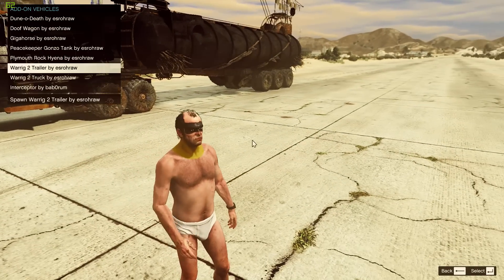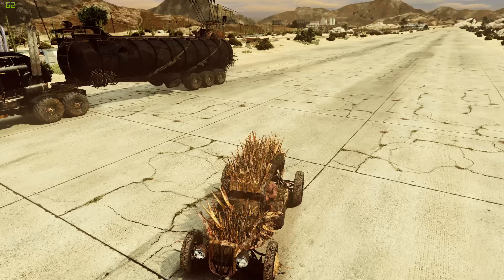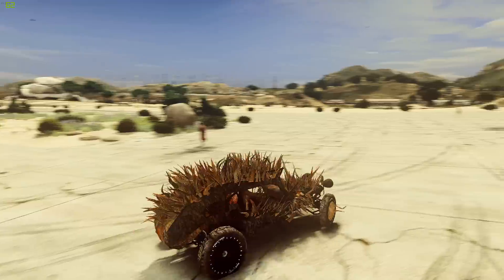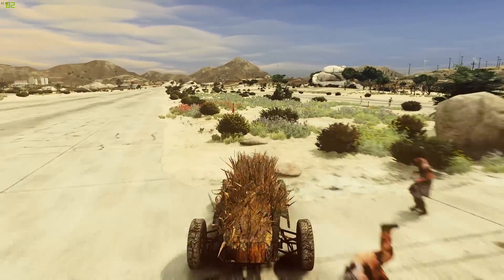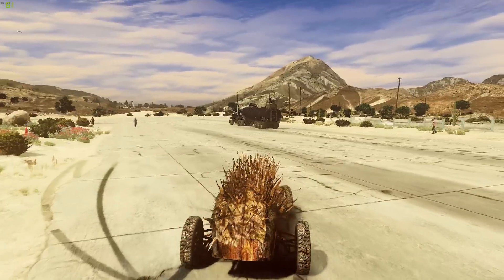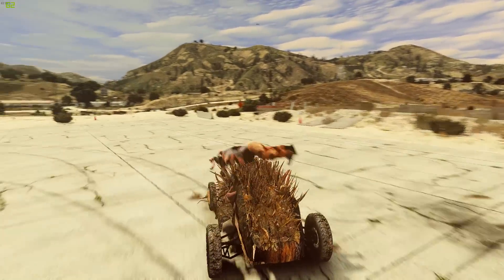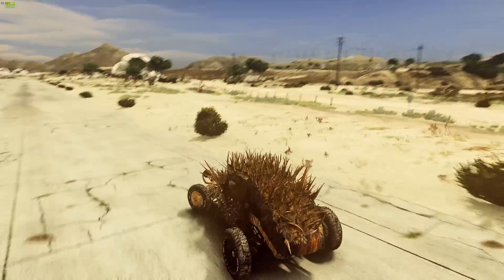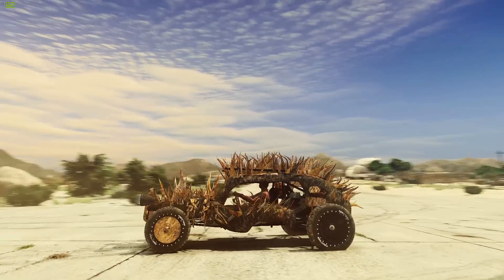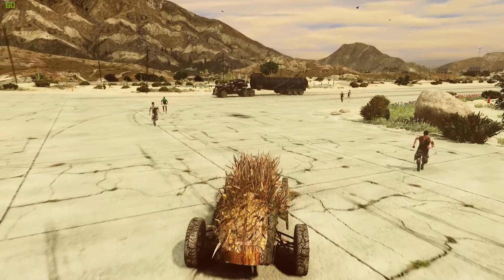All right, we have nine of them actually. Let's see - the Plymouth Rock Hyena! Oh my god, yo, holy crap! Can we run over zombies with this? There are no spikes in the front, we're gonna have to hit them with like the side or something. Oh my god, they're stuck in me - looks like a freaking porcupine dude! This is super cool, I love the wheels as well.